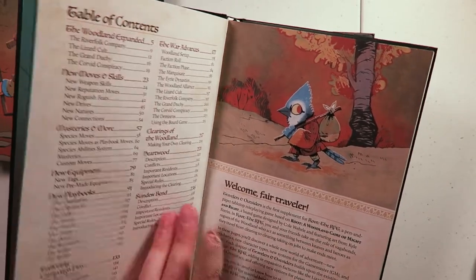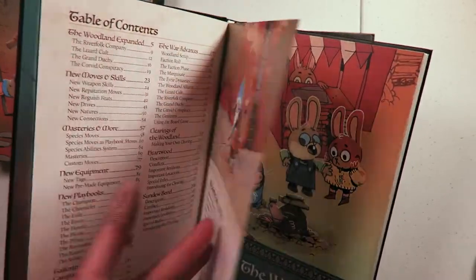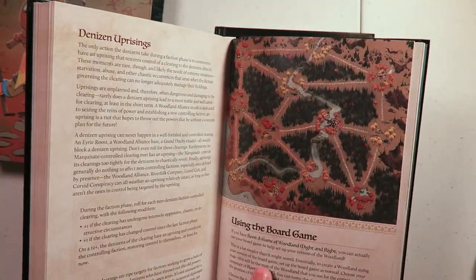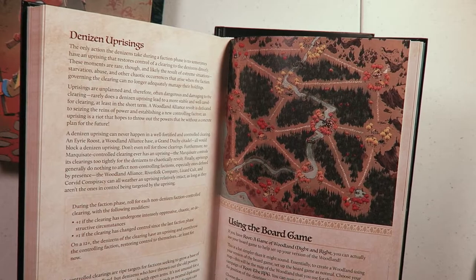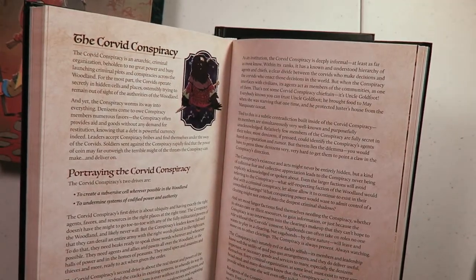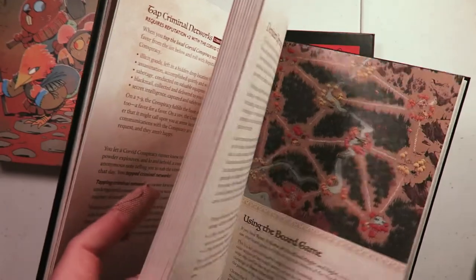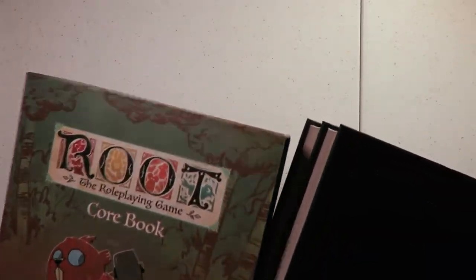Then we have Travelers and Outsiders, which looks like it has various other character classes and things. Oh, I didn't know about that — you can actually use the game board from the board game of Root, which I certainly have. In fact, I'll be getting the expansion hopefully sometime soon — it's on the ship, so hopefully sometime in late March I'll get it and then I'll be unboxing that as well. Looks like we have lots of great stuff to go through here.